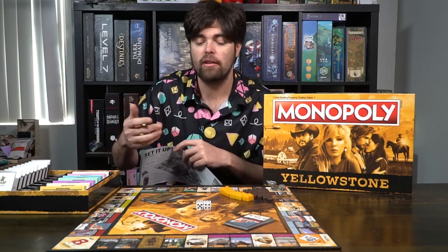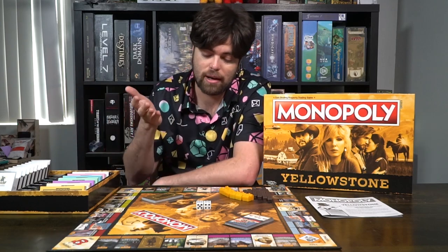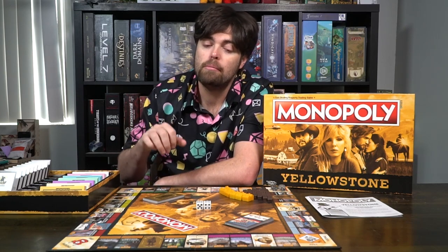If you land on Go to Jail, there are three ways to get out: roll doubles up to three times over three subsequent turns, spend a Get Out of Jail Free card from either deck, or spend $50 and roll on your next turn. In the speedy version, you simply spend $50 and continue moving immediately. The last and most important part of the speed round is that when one person runs out of money — they've lost all their properties to foreclosure, have no cash, and land on a space they cannot afford — that triggers the end of the game, and the player with the most money wins. This changes how players think about which properties to pick up and how to secure their fortune.